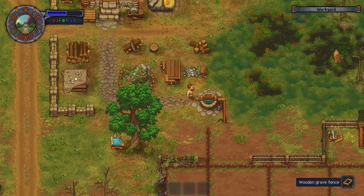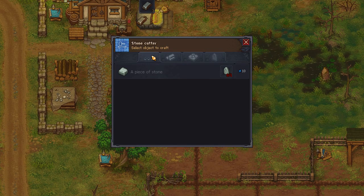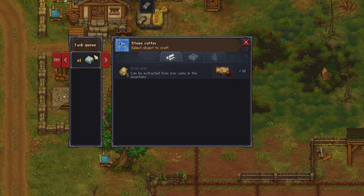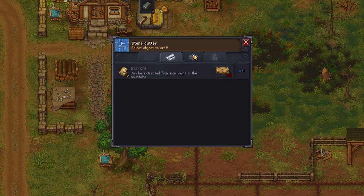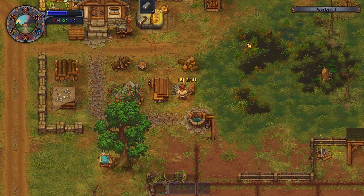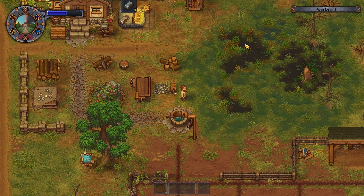That's getting us more points. We can come here and take — we don't have that. We can make some more gravestones but we're not going to do that at the moment.